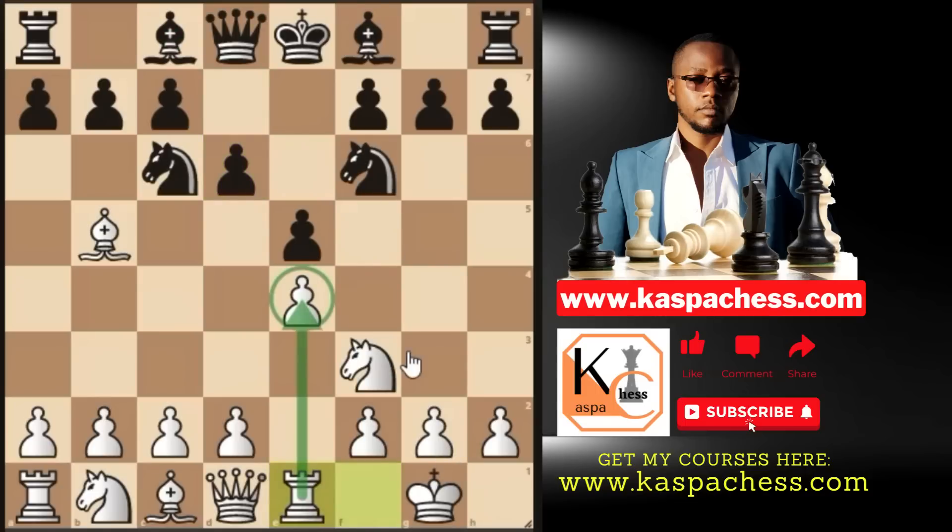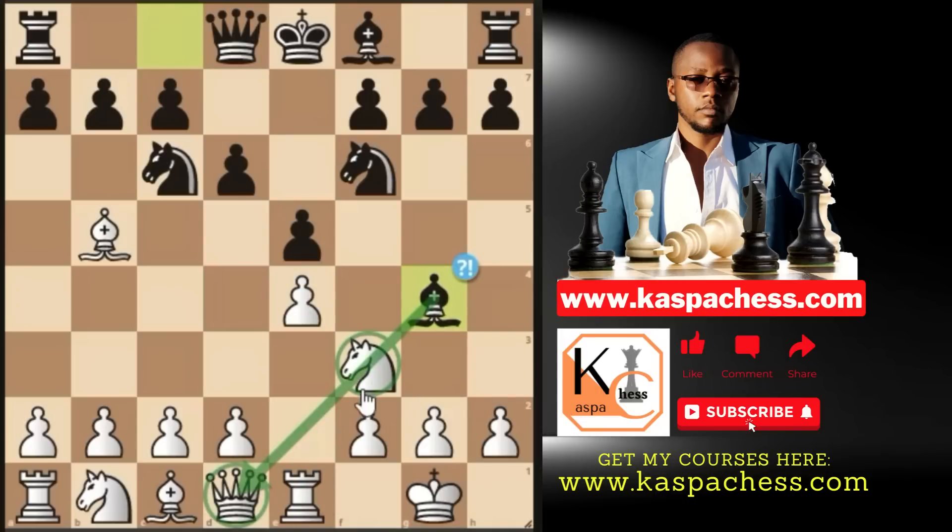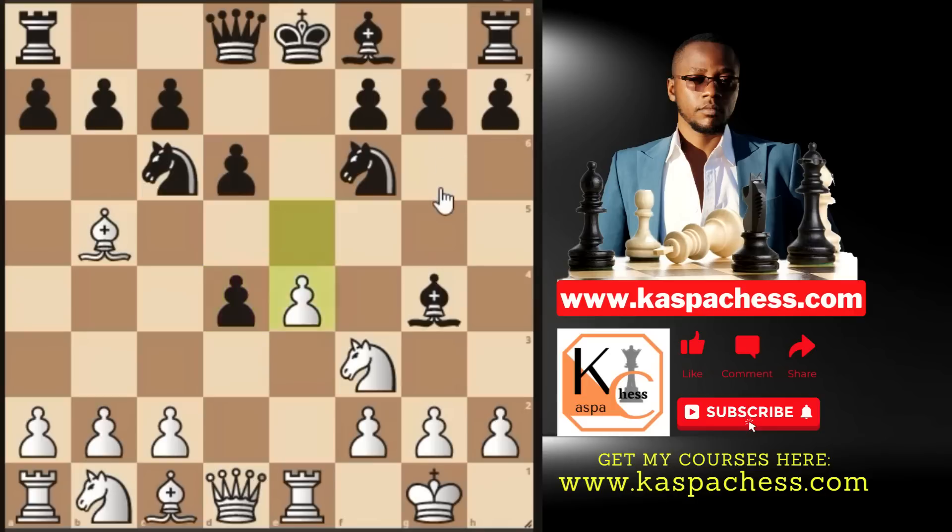Here I recommend you go Rook E1, defending your pawn. Then they are going to play Bishop G4. Intermediate level players like making use of their pins whenever they have a chance. But here, just go pawn to D4 once again. They are going to be happy to take your D4 pawn, which is a blunder — because now you have all the time in the world to play pawn to E5. Pawn to D4 on this move is called a clearance sacrifice: we are sacrificing this pawn in order to put our E pawn on E5.